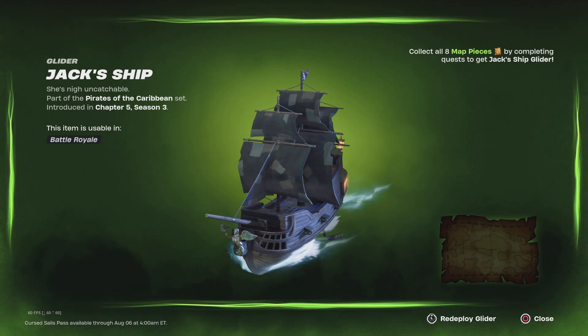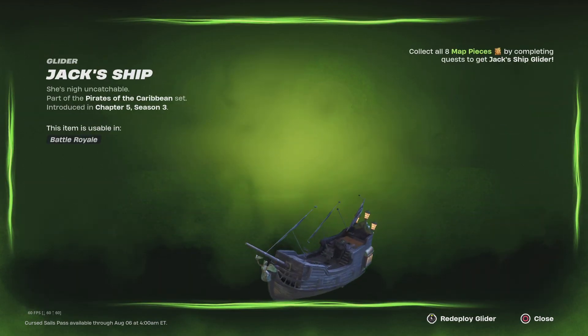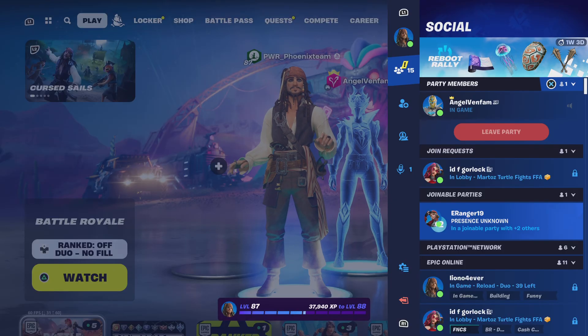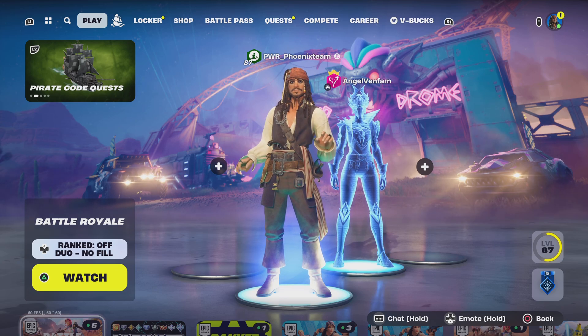Last but not least, this is the Jack Ship glider — it shoots cannons and it's a ship. You have to collect eight map pieces to get this free glider. If this was helpful, just note to yourself: have fun out there. Once again, peace!